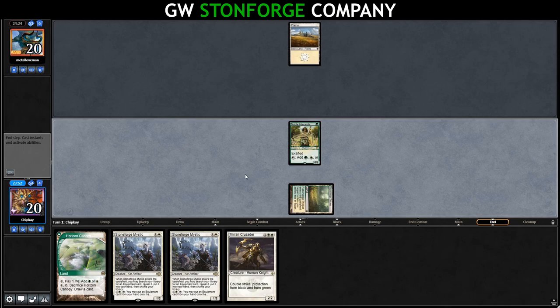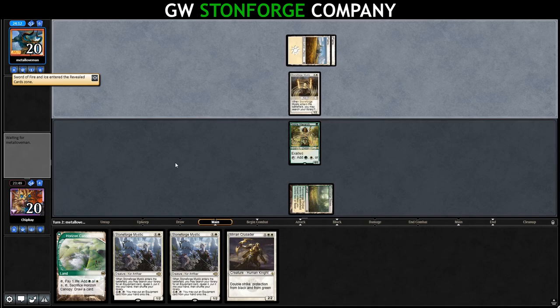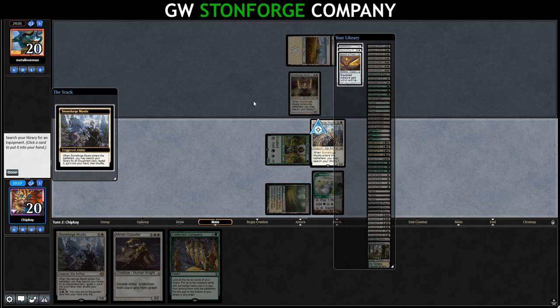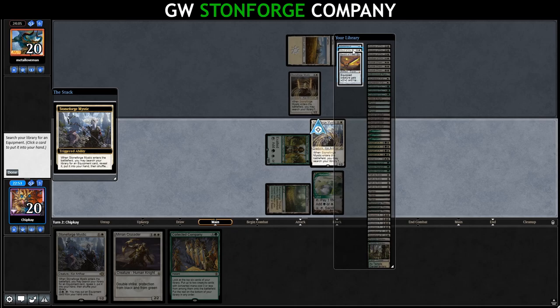We pass the turn. Opponent plays a second Plains and runs out their Stoneforge Mystic, getting Sword of Fire and Ice. We draw a Collected Company — that can be very good. We'll play Horizon Canopy and run out our own Stoneforge Mystic. It's between Batterskull and Maul, isn't it? We can put the Maul on Mirren Crusader, which I think is very hard for them to deal with. I'll go for the Maul; the next one can get the Batterskull if we need it.